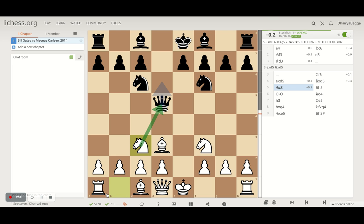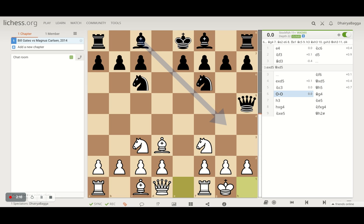Bill Gates plays knight to c3, attacking the queen with a tempo — always a good thing when you are developing pieces with a tempo. Magnus brings his queen to h5. His idea was simple: he will try to go for some tactics on the king's side. Bill Gates castles to the king's side, and now Magnus brings his bishop into the picture, applying extra pressure on the knight on f3 with the queen and the bishop.